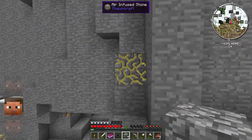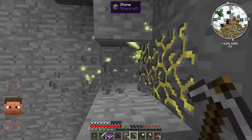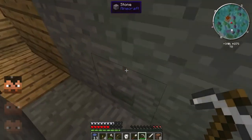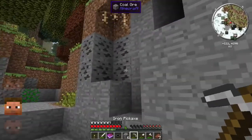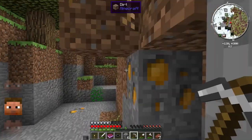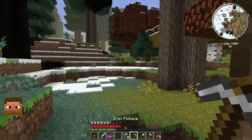Why is there loads of gravel, and why is there cobblestone at the back entrance? I remember — it was getting to nighttime and I saw a creeper at the other end of the ravine, so I built a temporary cobblestone barrier. That'll stop him. Better safe than sorry.